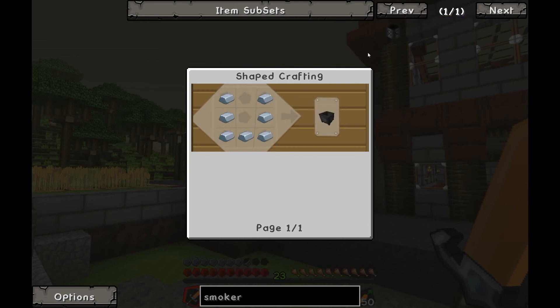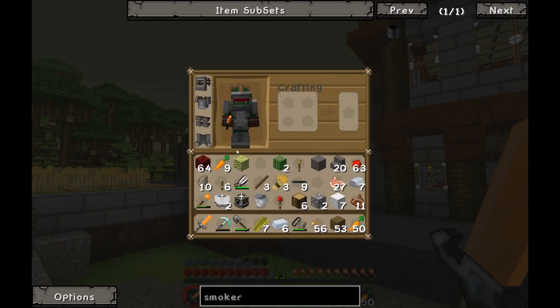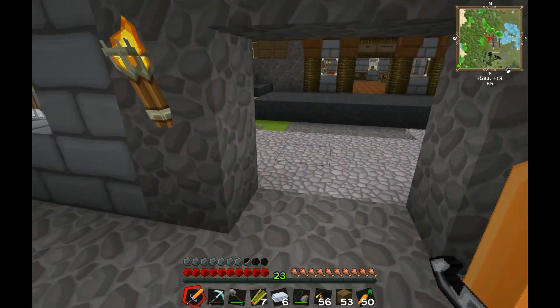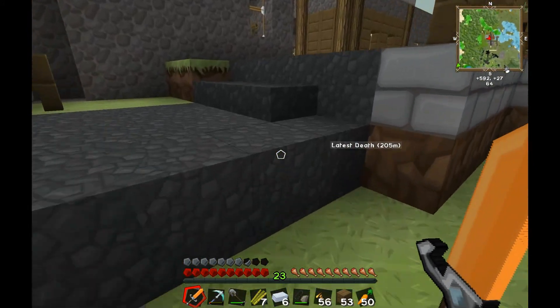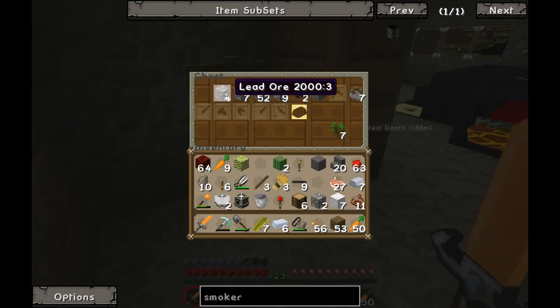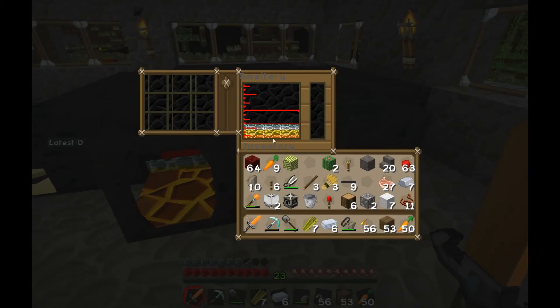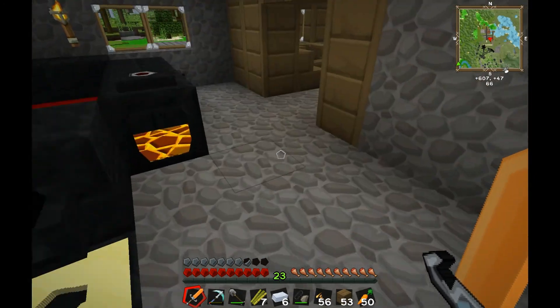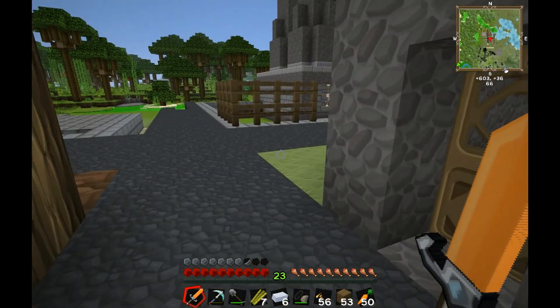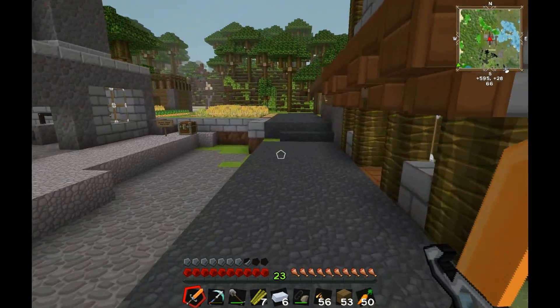I need four cauldrons, one for each chimney. I need some netherrack and some redstone, and I've got plenty of both. I just need to build the cauldrons. I hope I have some iron — I thought there was a massive pile of it, but I only have six. I'm going to need seven per cauldron, four cauldrons — that's 28 iron. So I guess it's down to the mine.